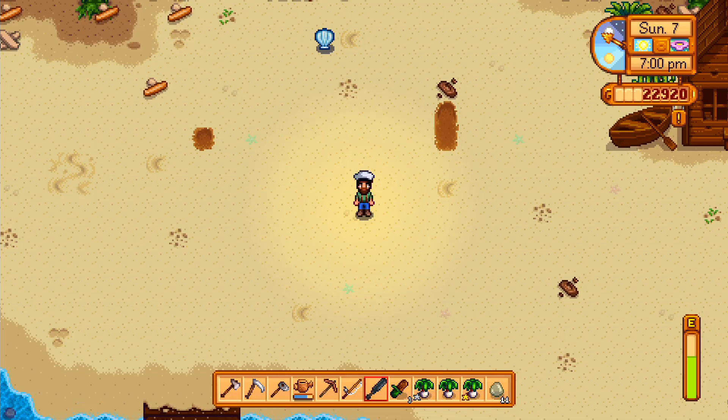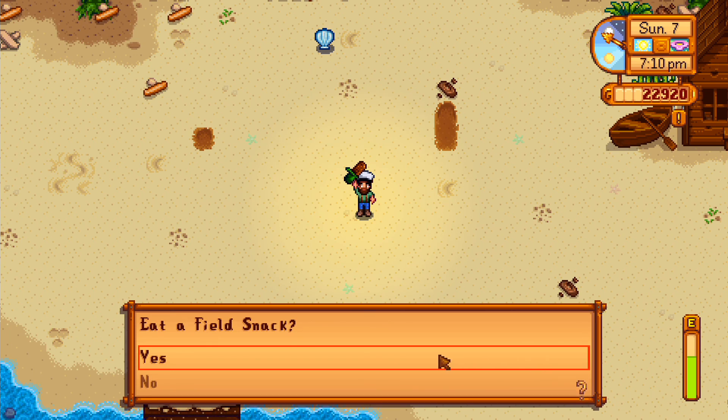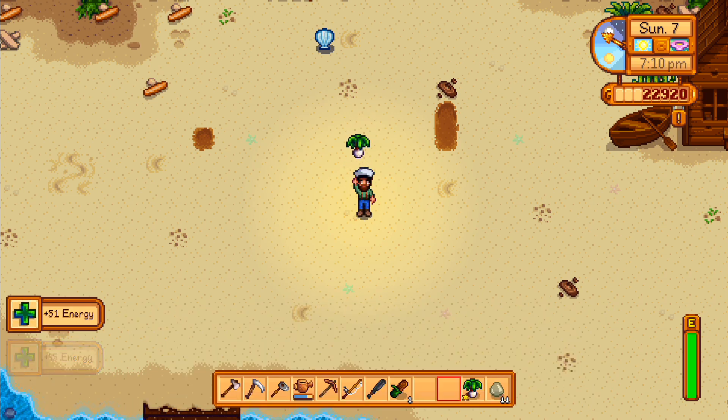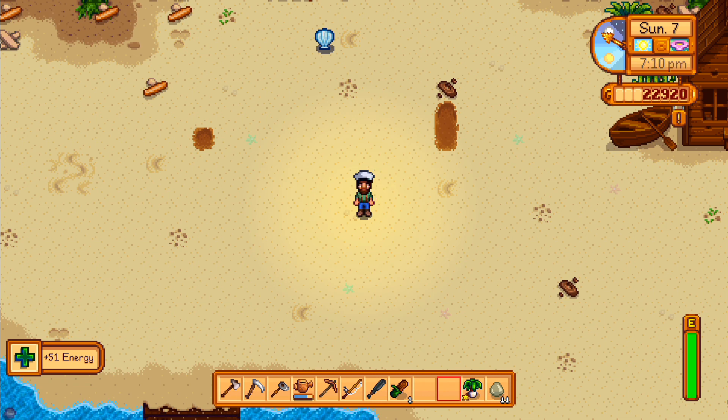Alternatively, you can eat something. Every piece of edible food you grow, find, or craft will restore your health or energy. Early in the game, you will have the ability to craft a field snack. These are made by using a seed from each of the three types of trees in the game, and can be a true lifesaver when you are hard at work.